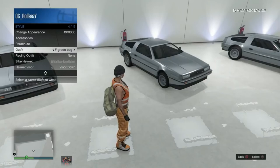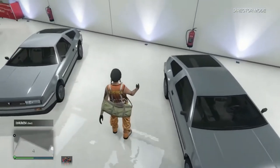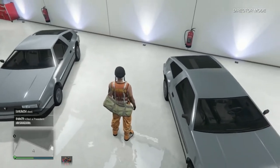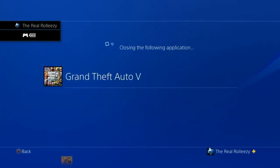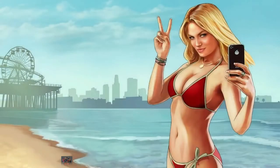Now once you've done that, you want to force a game save. The easiest way is to just open up your interaction menu, go to Style, and click on the outfit you're wearing or put on an accessory. You should get that orange save icon at the bottom right. Once you've gotten that and forced the game to save, just close app. Then you can go ahead and relaunch GTA. What you need to do is clear cache.